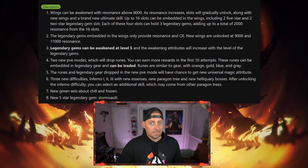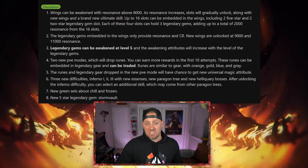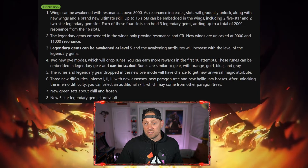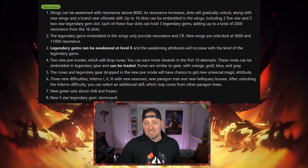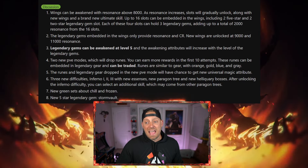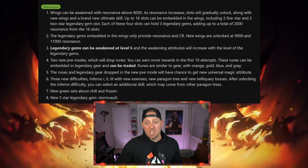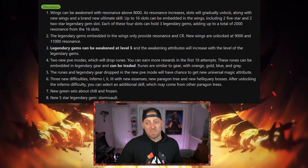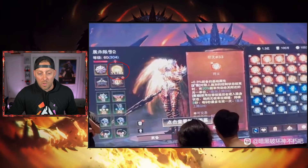Some major changes here, all coming in the form of resonance, combat rating, and how you get your power. And I skipped number 6 — three new difficulties: Inferno 1, Inferno 2, and Inferno 3, with new essences, a new paragon tree, and new heliquary bosses. After unlocking the Inferno difficulty, you can select an additional skill which may come from other paragon trees — that's pretty interesting as well.